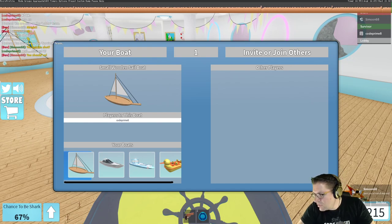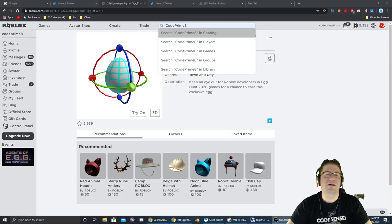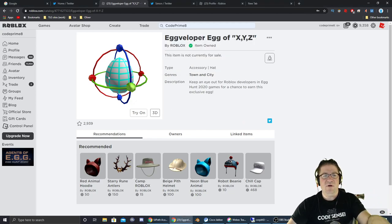Let's see here. Let's go into Roblox Studio. So we got the developer's egg right there. Thank you so much, Simon. Appreciate it.